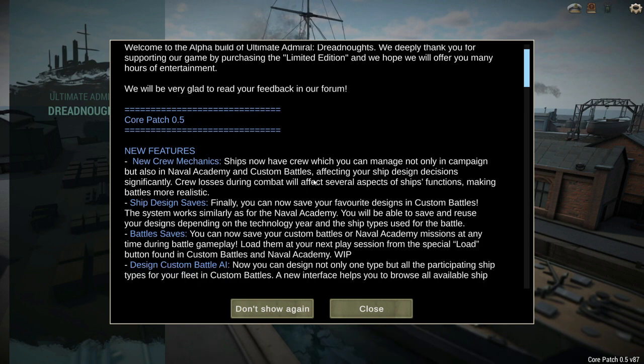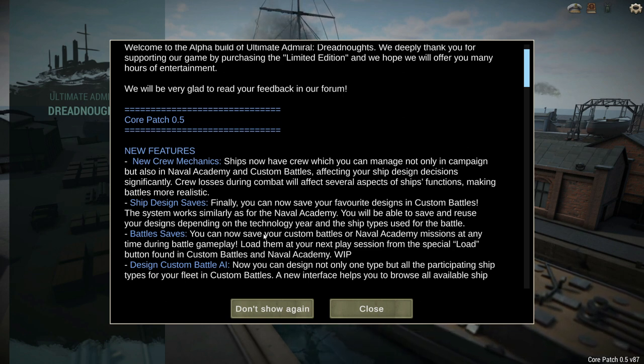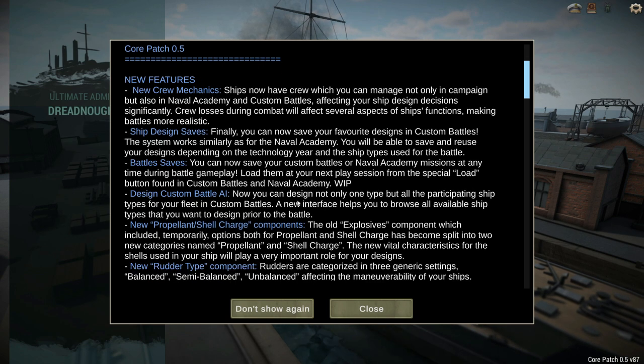Ships now have crew, which you can manage not only in the campaign, but also in naval academy and custom battles, affecting your ship design decisions significantly. Crew losses during combat will affect several aspects of ships' functions, making battles more realistic. You can now save your ship designs in custom battles, and you can also save in battles, which is really nice.